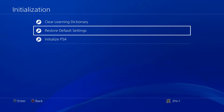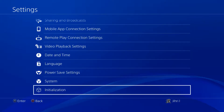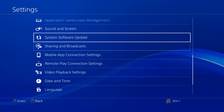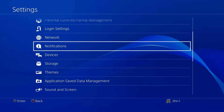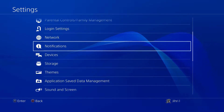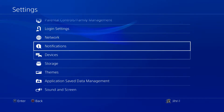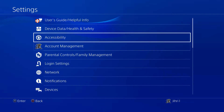Go to Restore Default Settings. Now I'll say right now, once you do this it will default all of your settings — so if you changed something like language or sharing/broadcast it will reset that — but it won't delete any of your data. You will still have your video clips, your games, your save data, all of that.